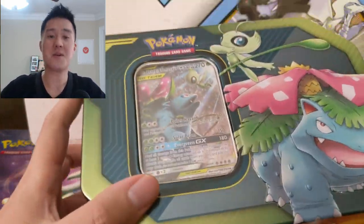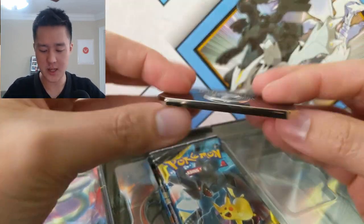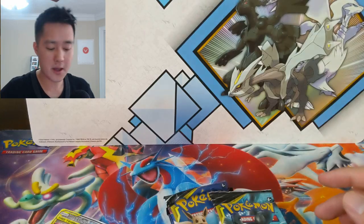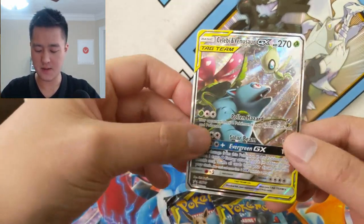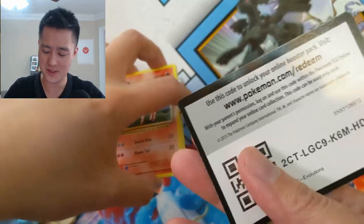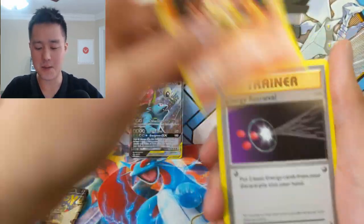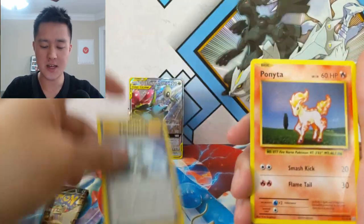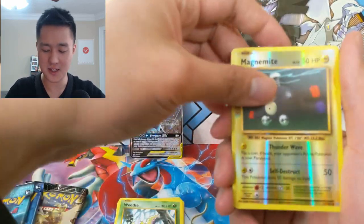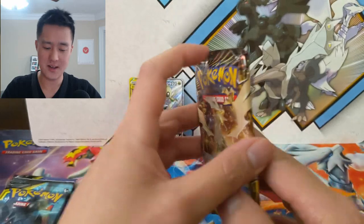We've been getting some really good pulls lately and we're going to see if we can continue that magic. This very cool Celebi Venusaur GX tin — awesome art. As per usual, Evolutions goes first. We got a Magmar, Energy Retrieval, Blastoise, Spirit Link. Evolutions is always a little nostalgic. And wait — how is Mewtwo just a regular rare? I don't understand that.